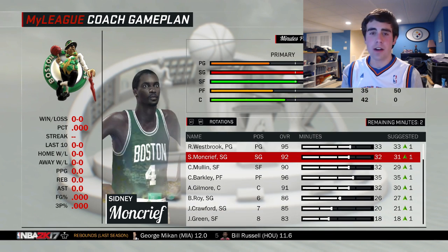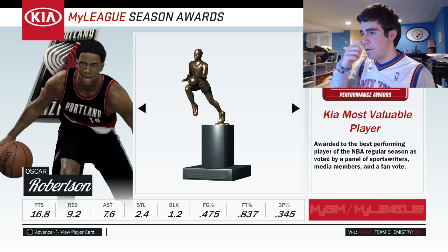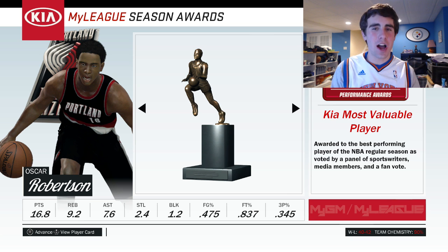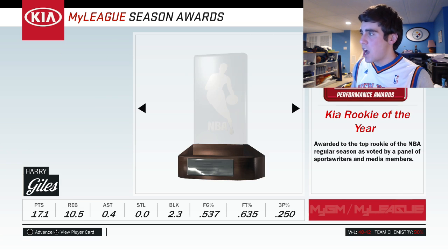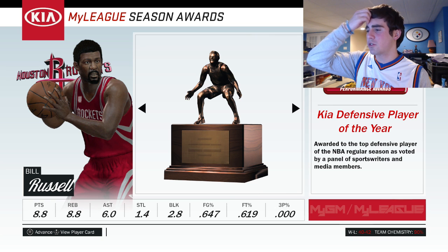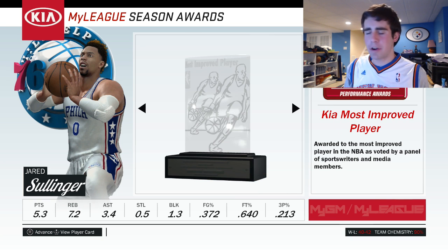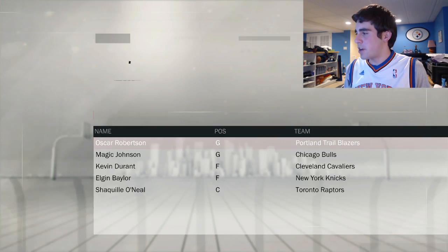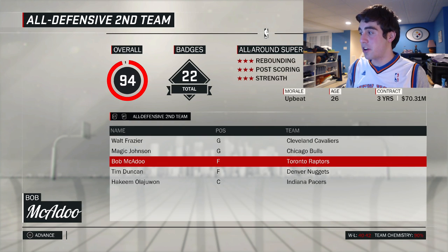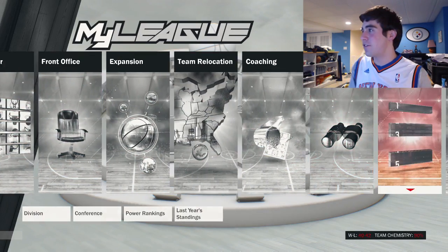End of season number two: Oscar Robertson takes home MVP for the Trail Blazers, averaging about 17 points, almost 10 boards, and 7.5 assists — obviously a near triple-double machine. Rookie of the Year goes to Harry Giles on the Clippers. George McGinnis gets Sixth Man of the Year in Golden State. Bill Russell wins Defensive Player of the Year. Jared Sullinger wins Most Improved. Michael Goodrich wins Coach of the Year for the Magic. We went 40 and 42 — a very disappointing year. We don't even make the playoffs, so we can sign two free agents.